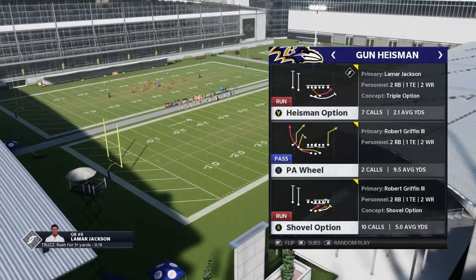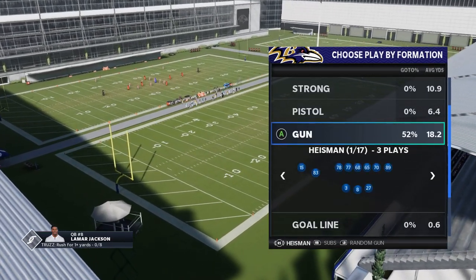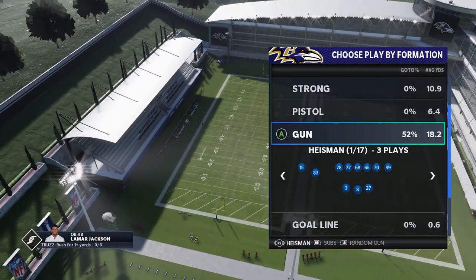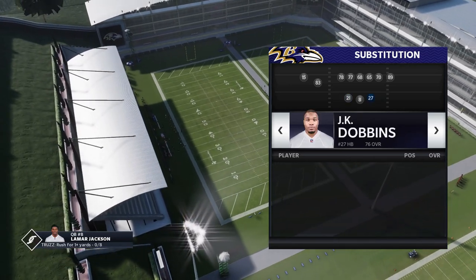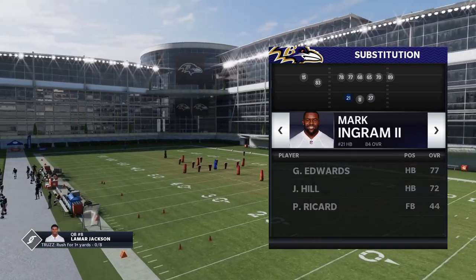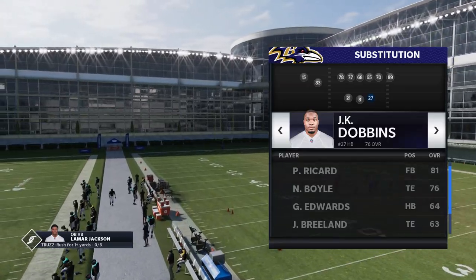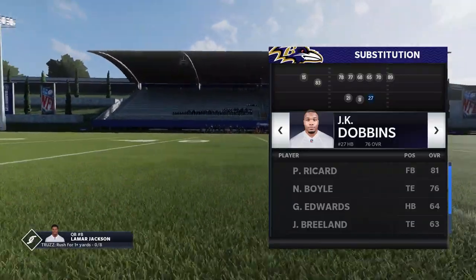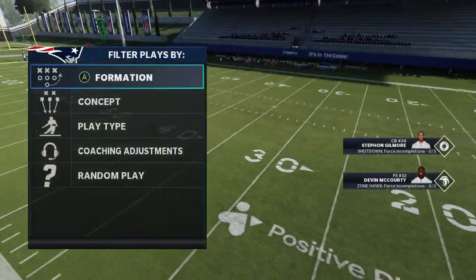The next play — and this is still one of my favorites — is the shovel option out of the gun Heisman. This is also called the split slot or the split twins in custom, because a lot of people always ask that. You want to make sure you at least put a running back at this spot. I think they updated this — it used to be the quarterback was at one of these running back spots with the backup quarterback. Now you have a fullback, so you can switch that out and put in a fast running back. I think one of my fastest is going to be J.K. Dobbins, so we'll pick that. The shovel option's in play.